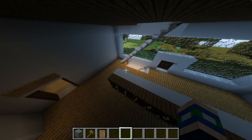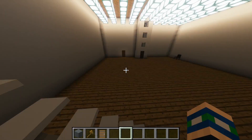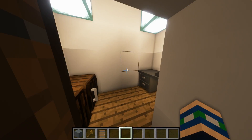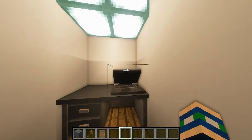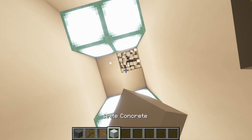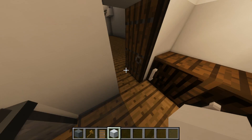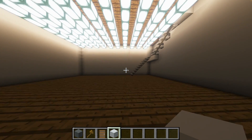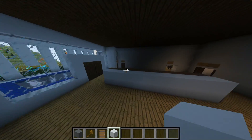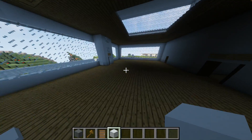You guys have never seen this bottom part — I have made a gym down here. That's the elevator, and down here we have a kind of gym office. Remember, this is actually right under the sea, which is why we need to get it fixed so no water would leak.